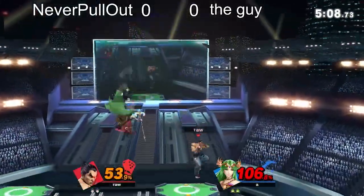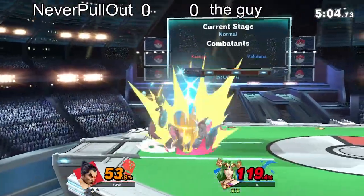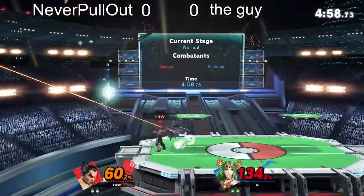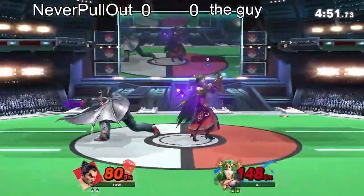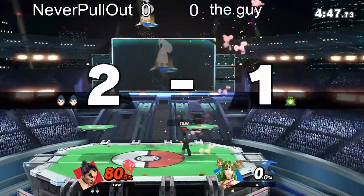Getting the juggle on the platform. Oh, misses the up air — it techs out. Going for the down air combo, doesn't quite connect. Again with the back air, going for the beam. Showing how OP that move is. He gets the crumple but doesn't get the follow-up. Up air is going to seal the deal.